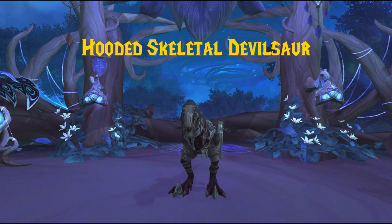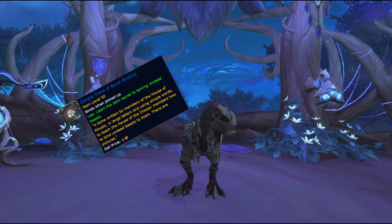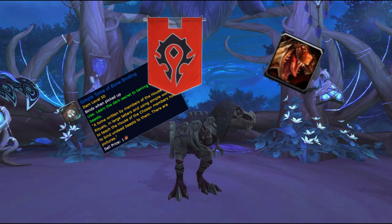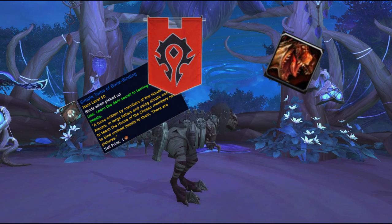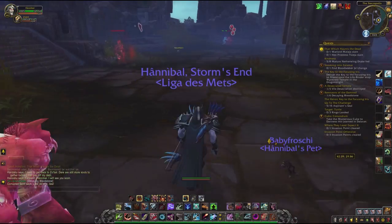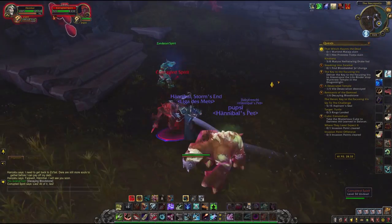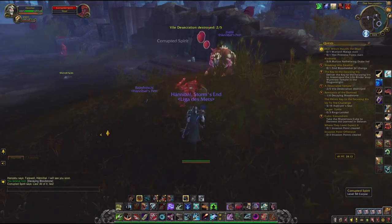At number 1 on the list we have the Hooded Skeletal Devilsaur. To tame these, you have to be able to tame undead, you also need to be a Beast Master since it is an exotic beast, and you have to be a Horde character — because these guys only appear during one single quest, which is one of the final quests of the Zandalan campaign. That means you have to complete the entirety of Zandalar first: Zuldazar, Vol'dun, and Nazmir. If you missed it, you can revisit it with party sync, but you need someone on the exact same quest, meaning your friend helping you also needs to have completed all of Zandalar.